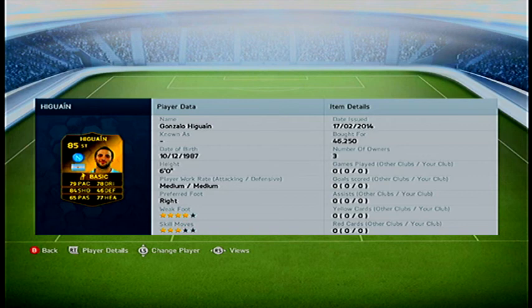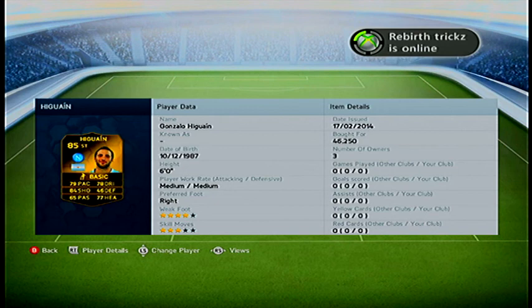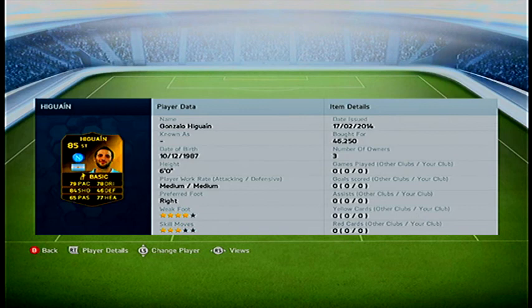I would recommend having a Mario Balotelli, a Victor Ibarbo, or a wrong-sided player for a bit of pace, but I'll explain more in depth later in the video of how this actually helps.